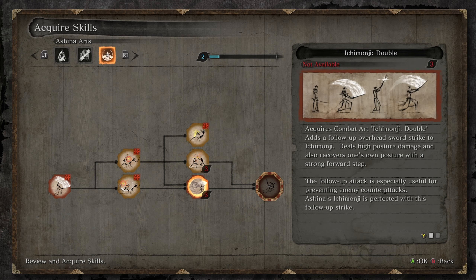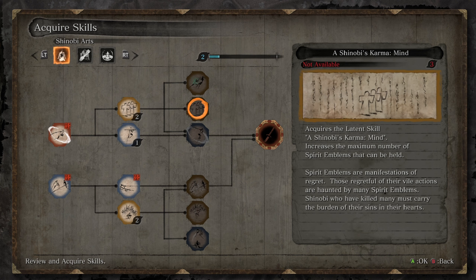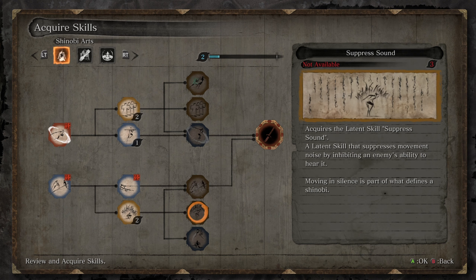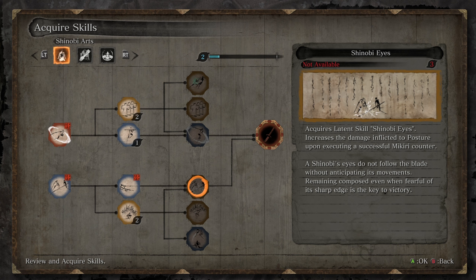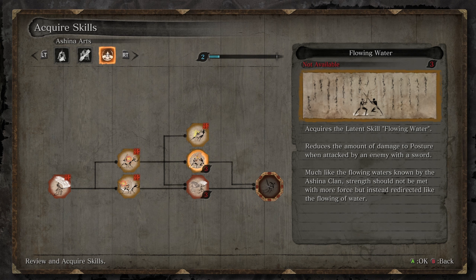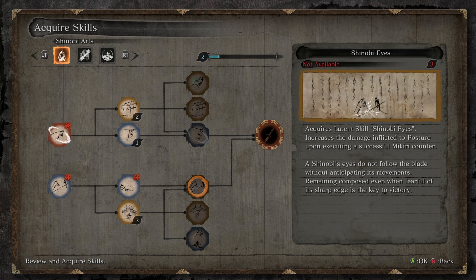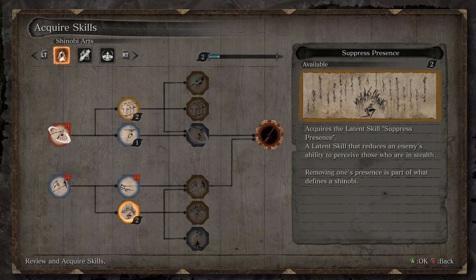The next thing I'm going to get is Flowing Water. Then we're heading back over to Shinobi Arts, because there's quite a few things we want there. We're going to want Breath of Life Light, and we're going to want to start increasing our spirit emblems so we can use our prosthetics more often. We're also going to want Shinobi Eyes, which increases damage inflicted to posture whenever we do Mikiri counters. We're going to run into a lot of enemies going forward that have thrust abilities, so that's important. I'm also going to purchase Suppress Presence and Shinobi Eyes.